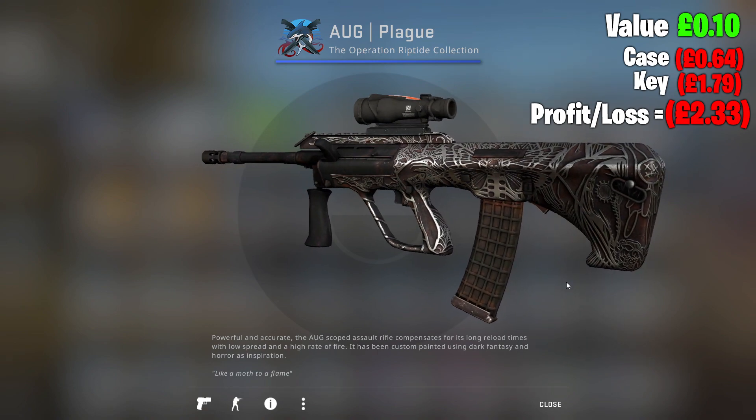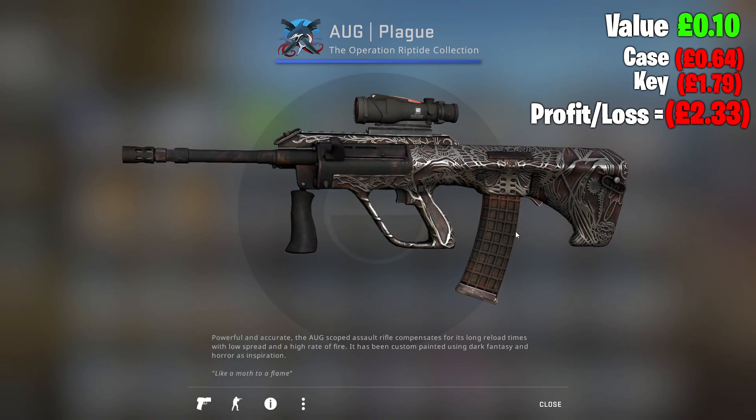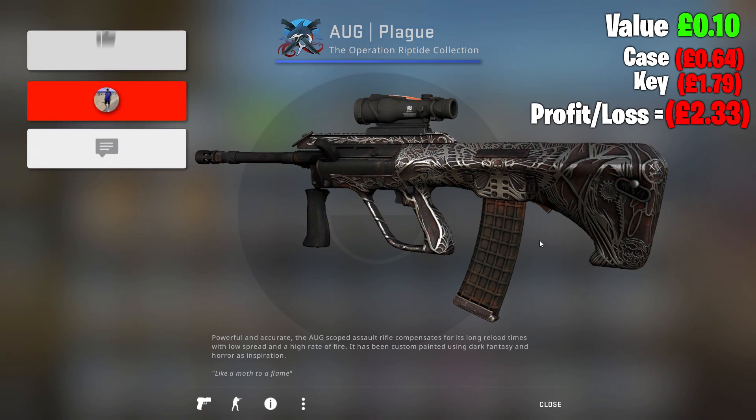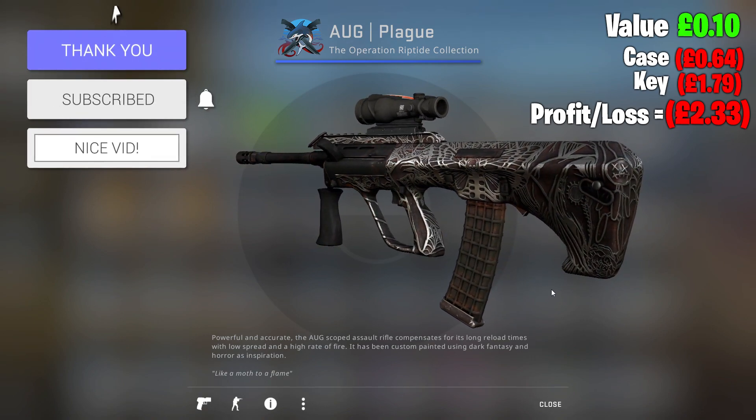We're going to end up on a blue today — that looks really nice actually. How's that minimal wear Field-Tested feel? That actually looks like a really nice blue, to be honest. I wouldn't even mind using that as a play skin. But another blue today — we continue with the blues. That's actually quite nice though.